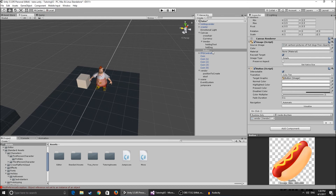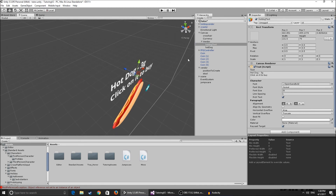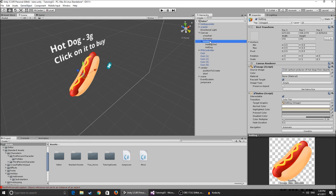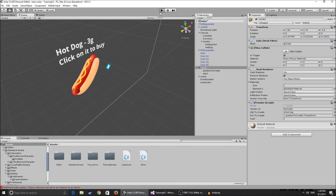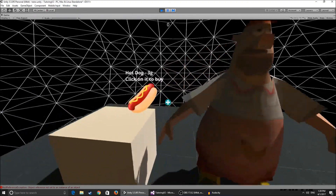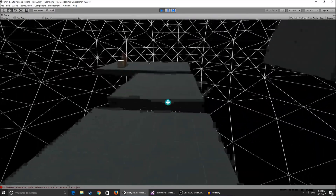Since both the hot dog text and the hot dog button need to appear and disappear together, I created an empty parent game object and stored both inside it. When you assign the vendorUI reference in the inspector, you just point to that parent object, and both children toggle at once. Also make sure the vendor UI is disabled at the start so it doesn't appear on screen at runtime before you walk up to the vendor.